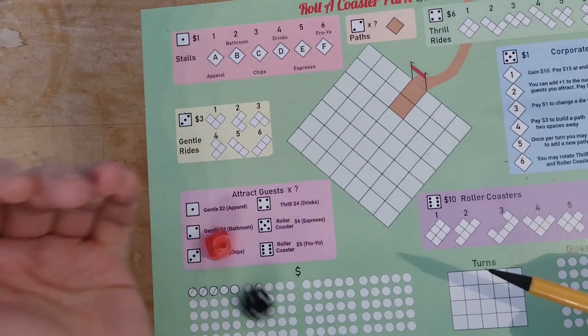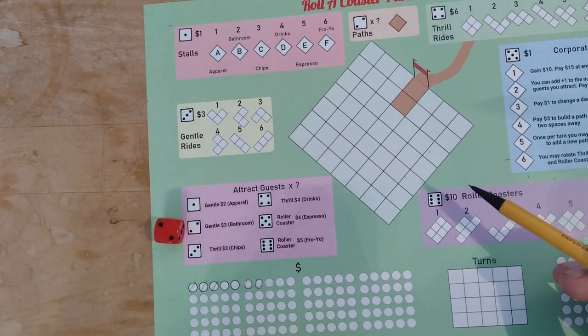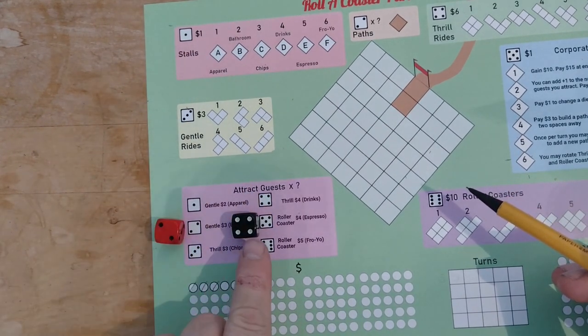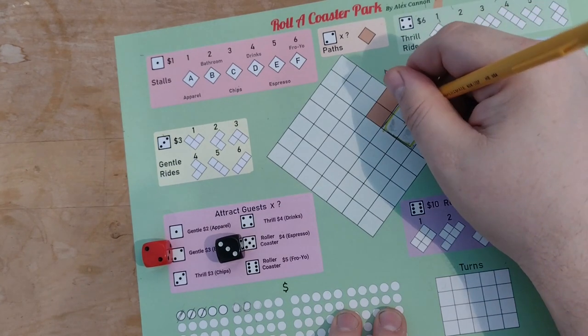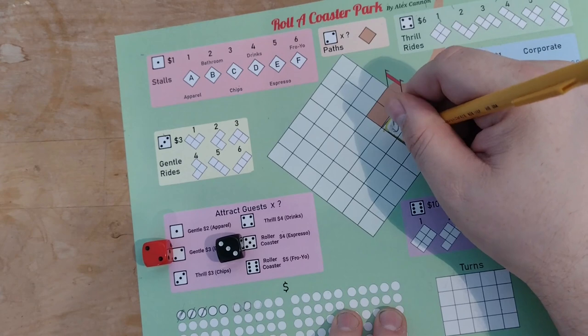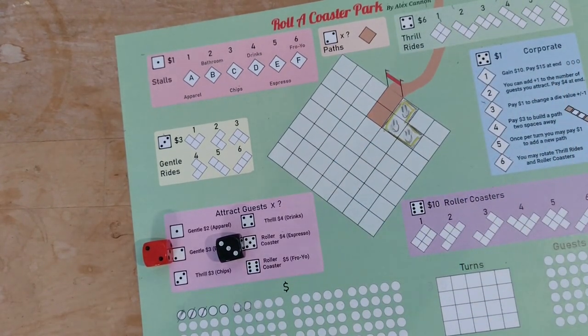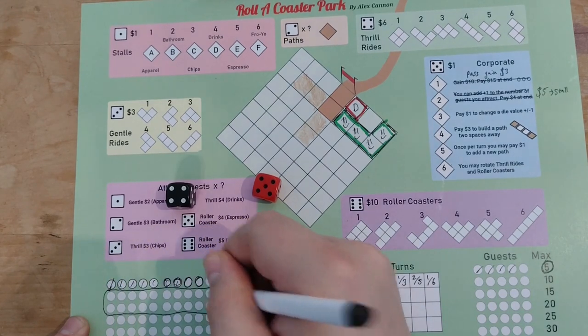When you are attracting guests, use one die to choose which type of guests are coming to the park, and the other to determine how many there are in the group. In order to attract a group of guests, you must have spaces on their preferred ride type and enough stalls to provide the new park guests total. Fill in spaces on the rides to show they have been filled, and mark off the guests on the tracker. Each new guest adds to your total money, and each type of guest has a bonus stall which gives you an extra dollar.